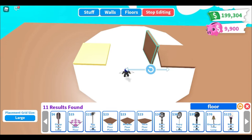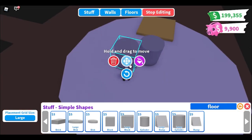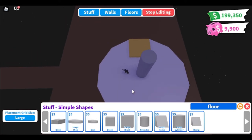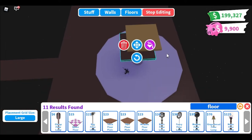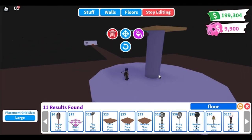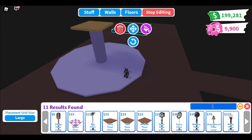Now here I'm just gonna try to find the middle, and right in the middle I'm gonna be putting this large cylinder — three of them going straight up. Then I'm gonna do the same thing on the top, so I'm gonna try to make it even with that yellow floor. I'm building out to where that first one was on large placement grid size and doing the exact same thing up on top.